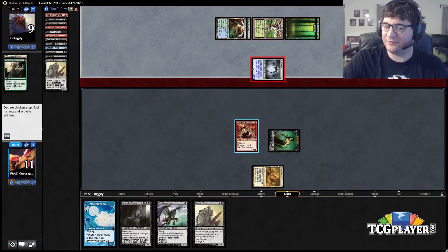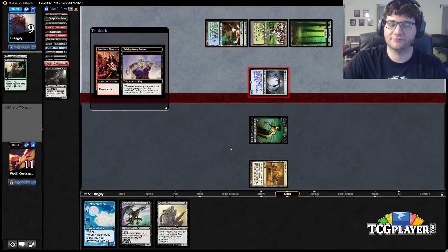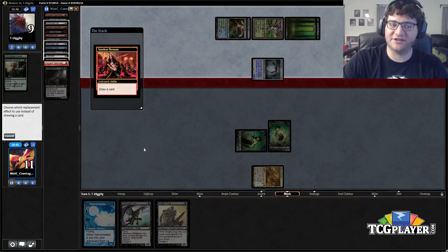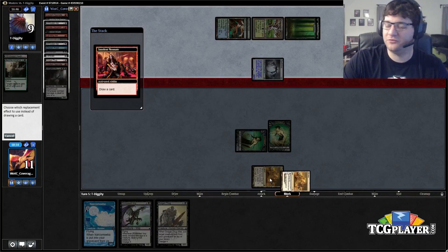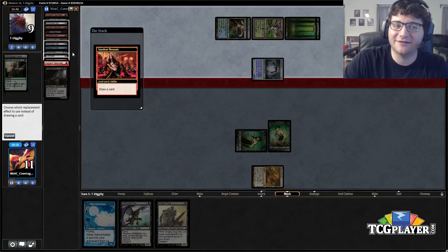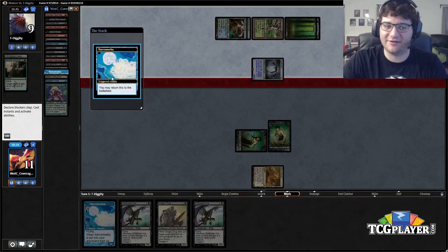This is a weird game. We're going to burn our Bridge but we'll have two Zombies and he won't have anything. The question is do we actually want to dredge here — we're going to go down to one life and won't be able to use City of Brass anymore. I guess we're dredging because we're trying to hit Narcomoebas, so we'll dredge the Stinkweed Imp. We did it.